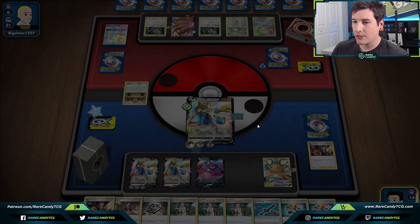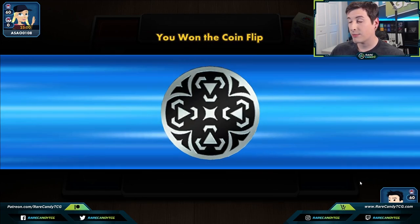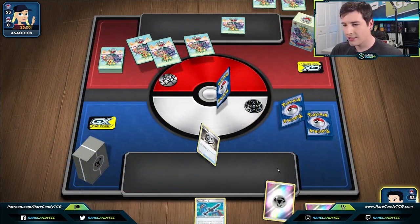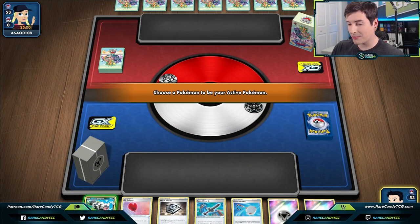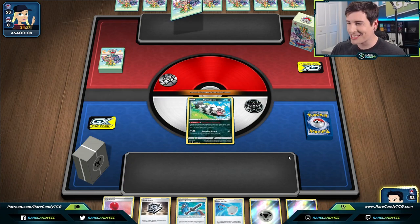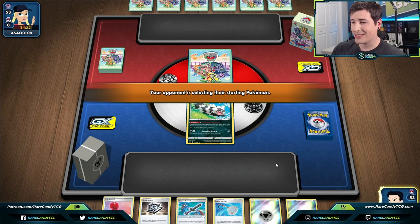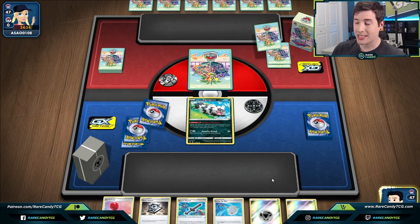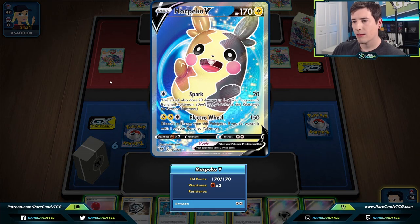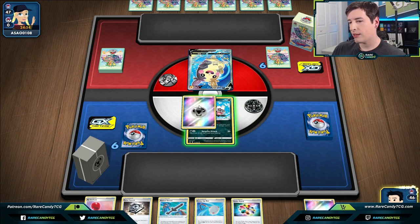Alright, let's call the coin flip — we'll call heads, and we do win. But this is our punishment — we go first but our hand looks like this. We need to top-deck a Quick Ball, Jirachi, or Zacian V. Just top-decking a Zacian alone would be amazing. We pull another Morpeko — very interesting. We're going to attach to be able to hard retreat, and we have Metal Saucer and Turbo Patch to get energy back if needed.